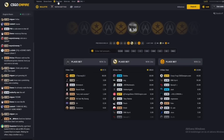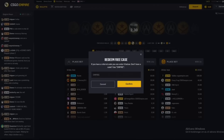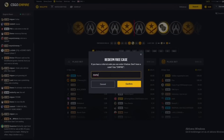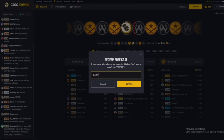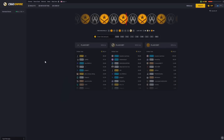Now we're on CSGOEmpire. You can click on the free case right there — you can get the AWP Dragon Lore in this case. Type in the code 'Slashy' right here and click confirm, and you will get one key to open up the free case on there.